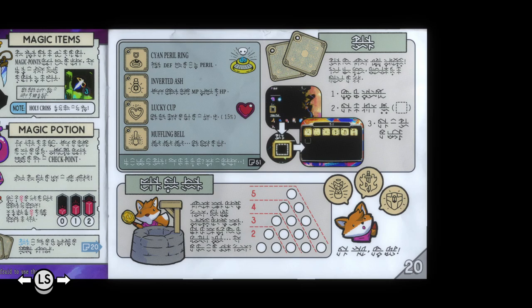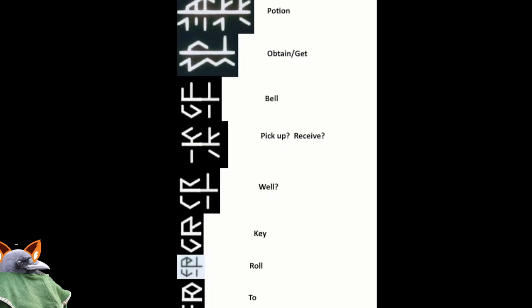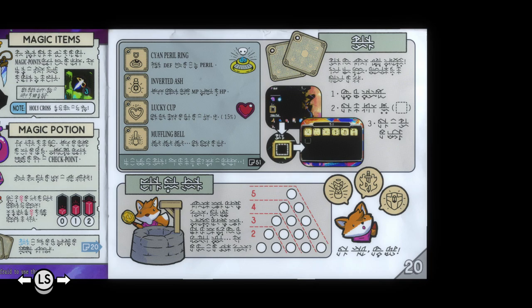Number 20. Cyan Peril Ring, Inverted Ash, Lucky Cup. Alright, here you go. It's a little bit more about the well it seems. Going back to my great notes here, you can see that the well specifically has some second part to it. In the bottom left corner — what does that mean? I'm going to have to try and figure out exactly how to decipher some of this language a little bit more.